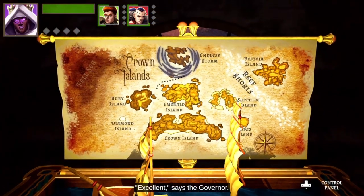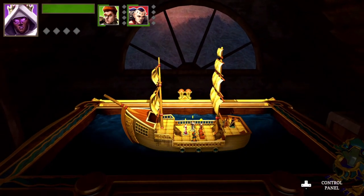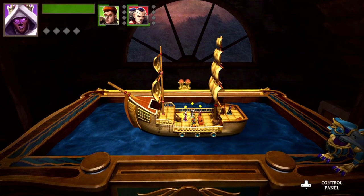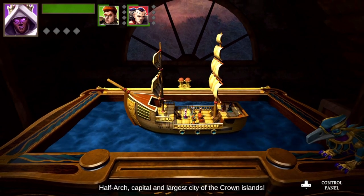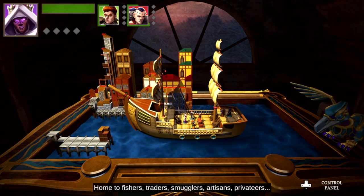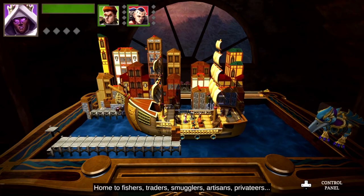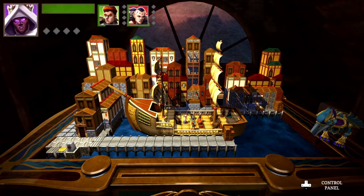Excellent, says the governor. Take the cabin next to mine. When we get to Half Arch, you should be properly rewarded for your bravery. Where's Half Arch? I don't see it on the map. Half Arch — capital and largest city of the Crown Islands. Home to fishers, traders, smugglers, artisans, privateers, and scoundrels. There'll be us.